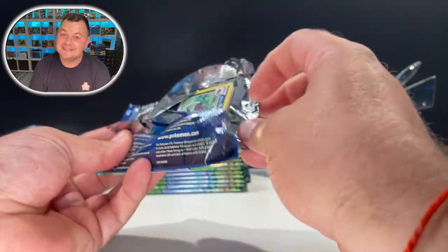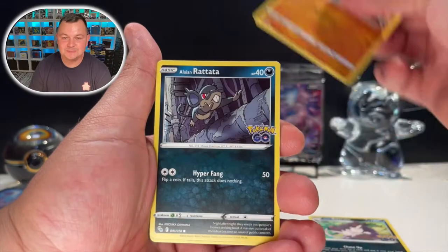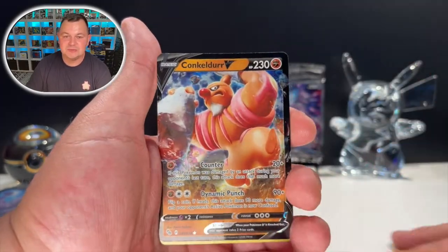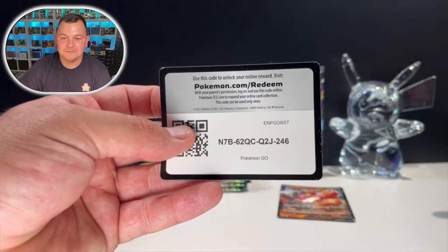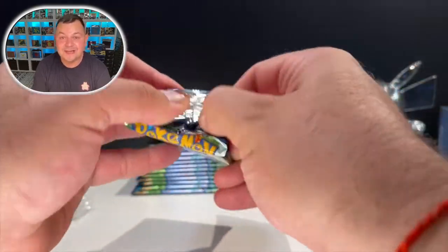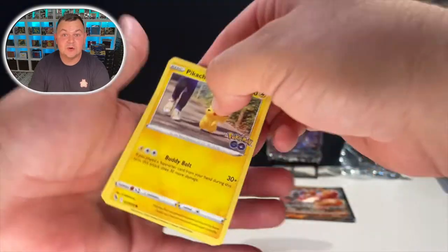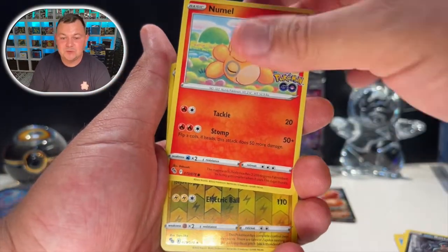We got 12 packs in here — let's see if it's worth the $64.99 to get this Pokemon GO ETB. We're going straight into it. We got the Conkeldurr V — let's go! Our first hit of the night. It'll be sick if we could get a radiant Charizard — that'll be amazing — or an alternate art Mewtwo. Let me know in the comment section if you picked one of these up.